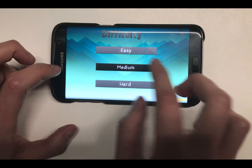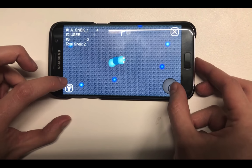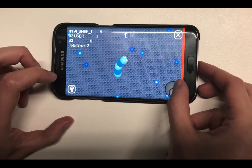In the D-pad mode, you can use a little D-pad on the right-hand side to control the movement of your snake, together with the boost pad.